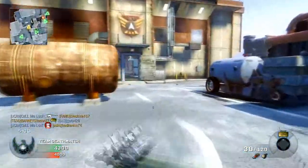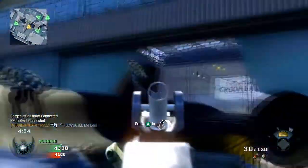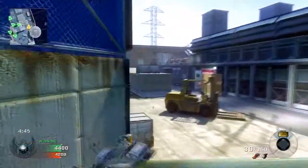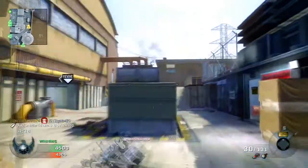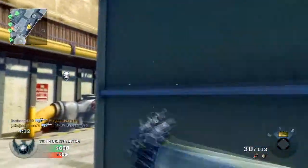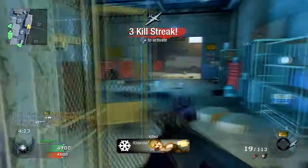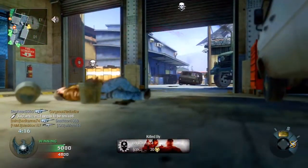I don't know if I told you what class I'm running, but I'll repeat it again. I'm running the AUG with Dual Mag, Lightweight, Sleight of Hand, and Ninja this time — that way I can sneak up on these Ghost guys. I'm not running the Red Dot Sight on this gun because I do not like it on this gun. In a lot of my gameplays you'll see I use the Iron Sights. Back in Modern Warfare 2 I liked Red Dot Sights, but Black Ops, for some reason, I enjoy the Iron Sights better — even with the M16, even though it's a three-round burst weapon.